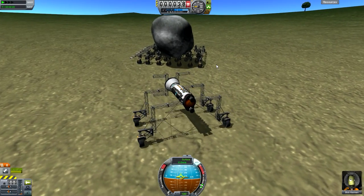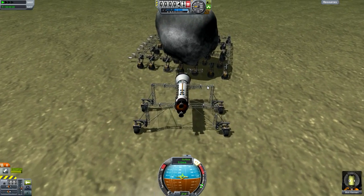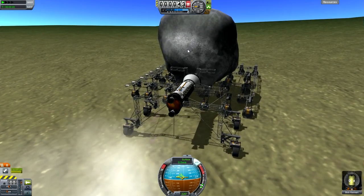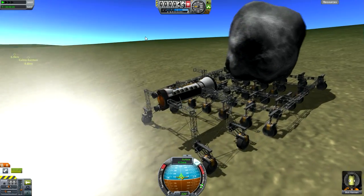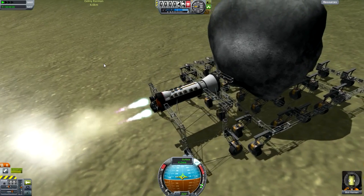Nevertheless, we do have this asteroid roller — I think that's what I called it. So we can push the asteroid back into the center of the rover, which fixes all problems. But it's a bit dangerous. If any of you are going to use this design and attempt the challenge, if I see this exact design — no pass.